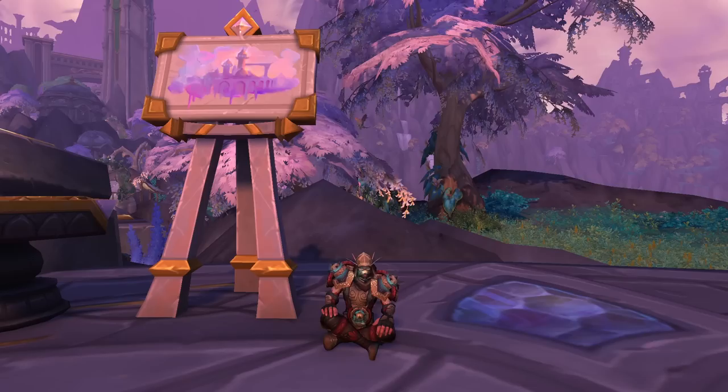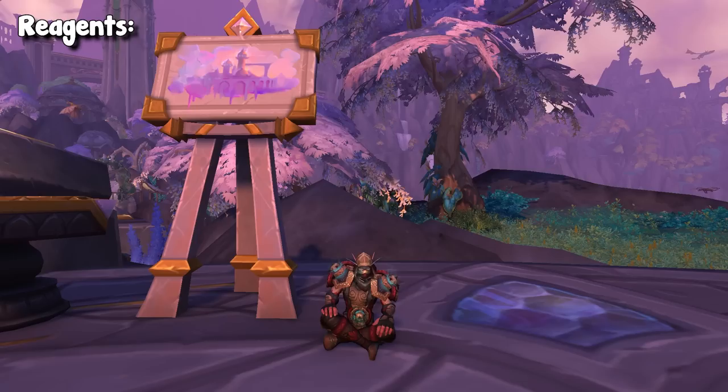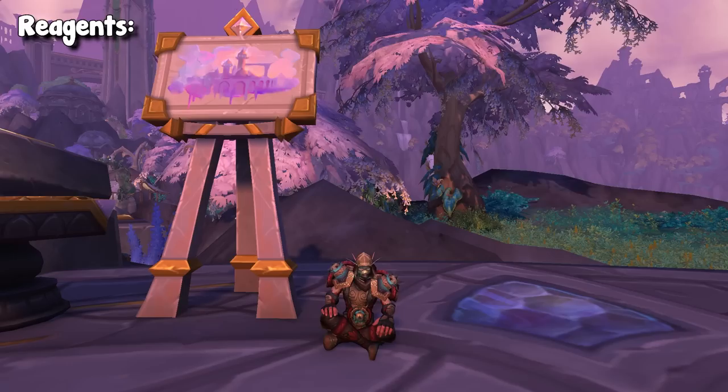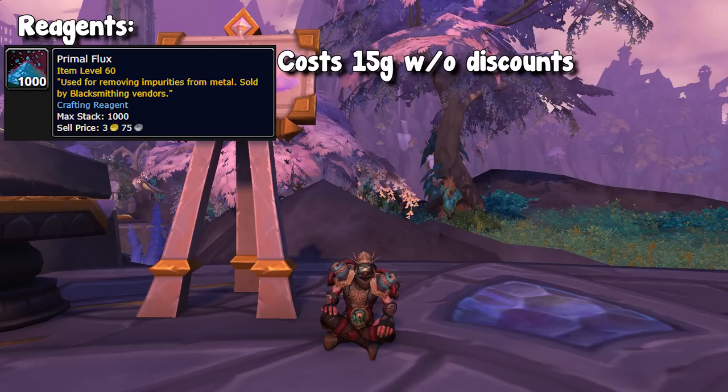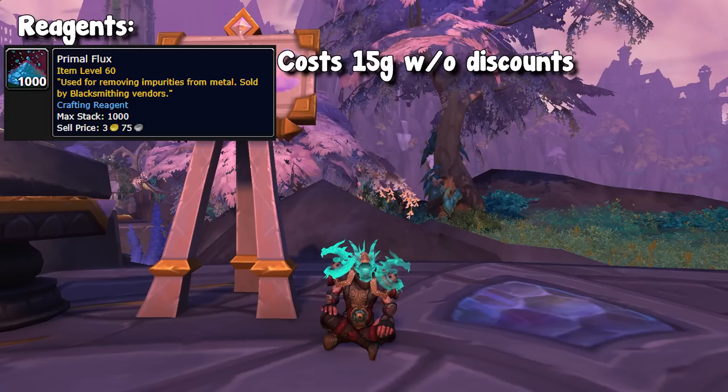With all of those requirements and pros and cons out of the way, let's talk about what blacksmiths are actually going to be doing. Compared to Shadowlands, it's actually a little bit simpler on the reagent side. Up first, as a classic staple of all blacksmithing, we have a vendor item called the Primal Flux. This is just a simple vendor item you'll be buying from different vendors — nothing special about it, but you will be utilizing it in almost all of your crafts.